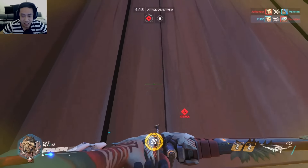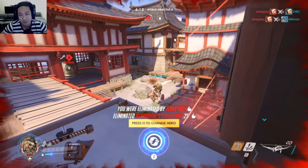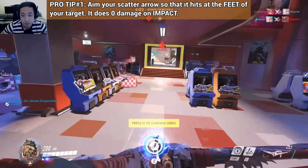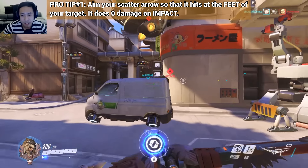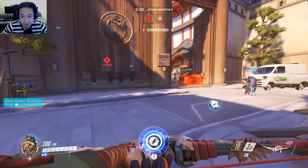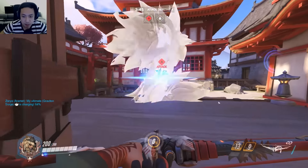I'm gonna scatter arrow on that Symmetra. So whenever you use a scatter arrow, you always want to make sure that the scatter arrow hits at the feet of your target. Because if the scatter arrow hits the target directly, it's literally just gonna bounce off of them. The initial strike of the scatter arrow does zero damage, if you guys didn't know that.